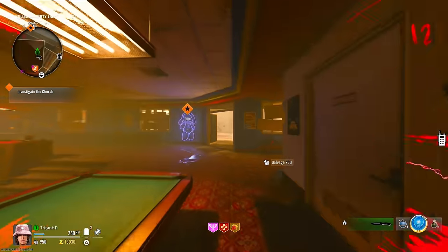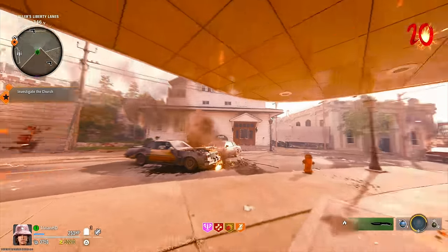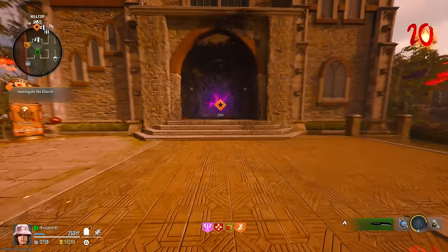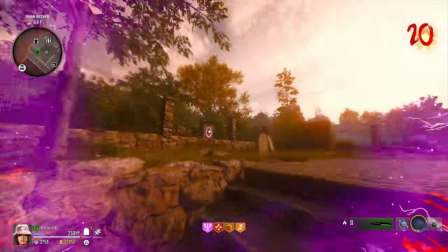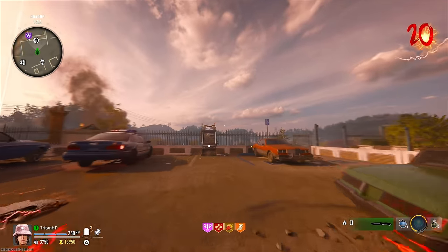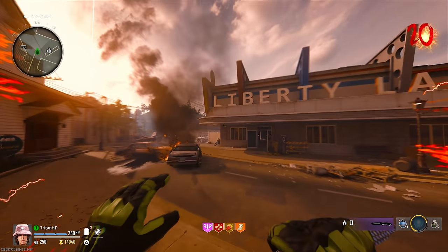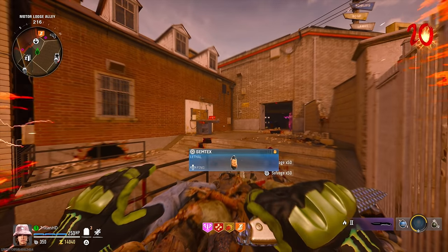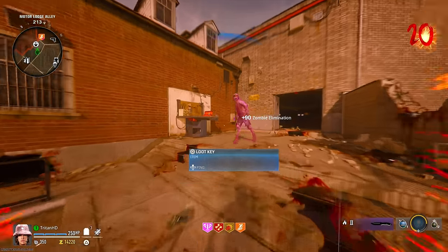Don't forget to activate the Rampage Inducer. By round 20 you should have around 50,000 points to upgrade your melee weapon. Come to the Pack-a-Punch machine and upgrade it — we can get it to tier two — then go get a free plate vest and upgrade the weapon's rarity to purple. That's all you really need to go AFK any round you like. Go back to your spot until round 25 when the Wonder Fizz opens up and you can grab all the perks.